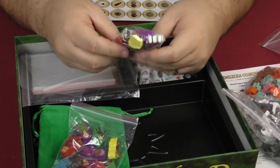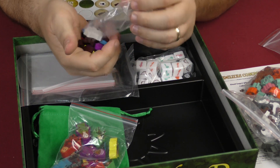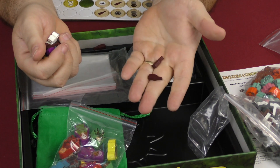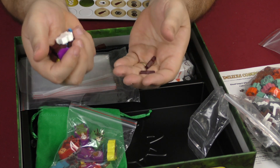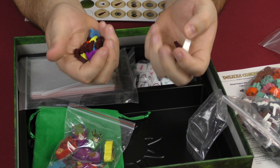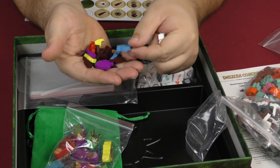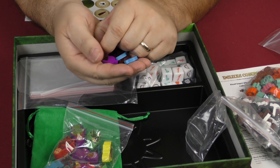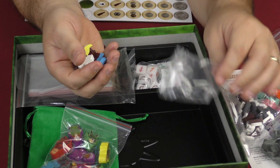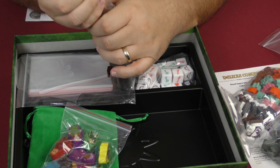There are some other track tokens — these are bribery tokens which look like little beer or mead bottles. You also have a first player token and some tokens for denoting different tracks on the board in each of the different player colors.